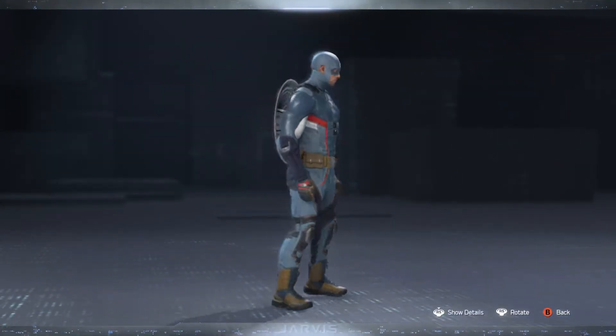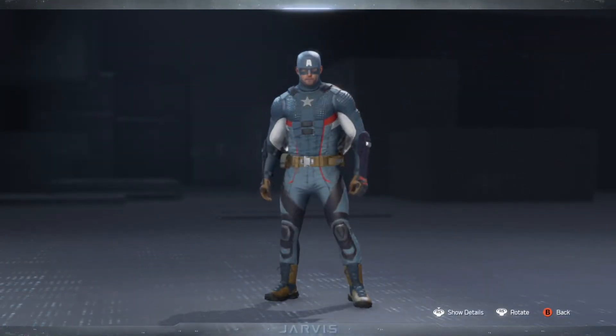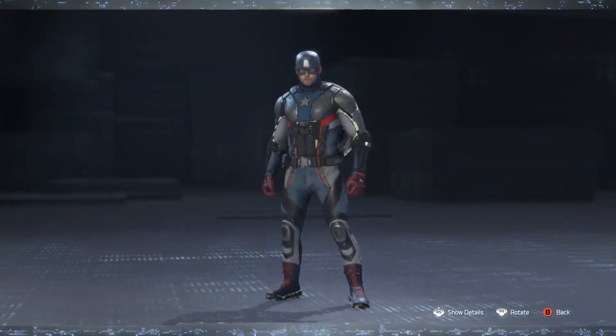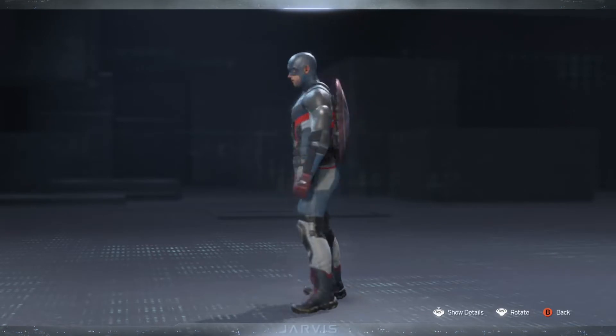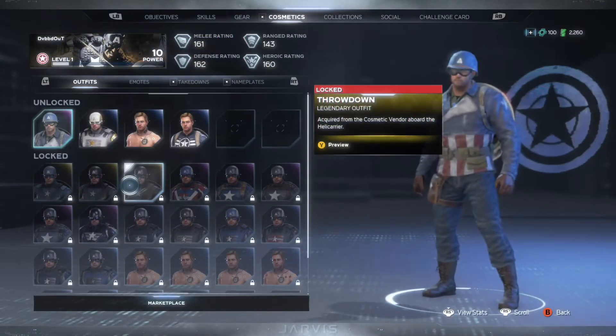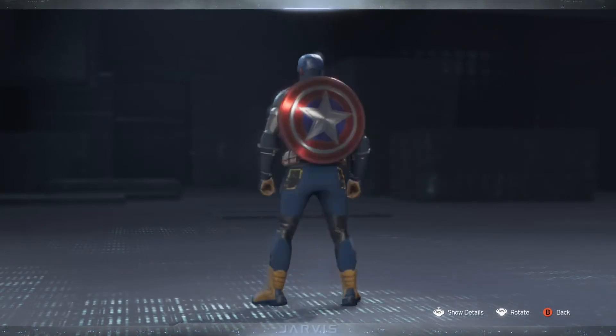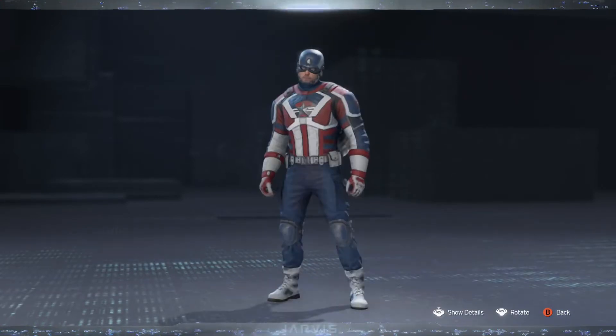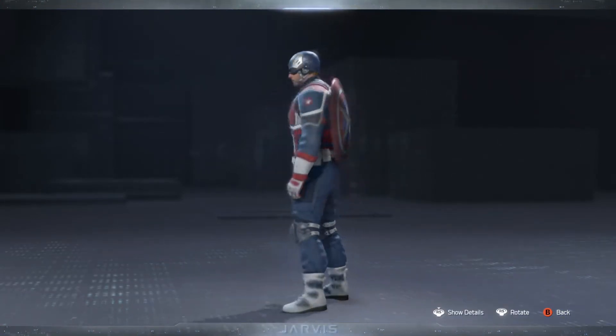We're going to have the Modern Legendary outfit — looking fresh, that's a fresh one right there. After that we have the Tussle Legendary outfit. We have the Throwdown, and then the Star Spangled Epic outfit — full red, white, and blue action.